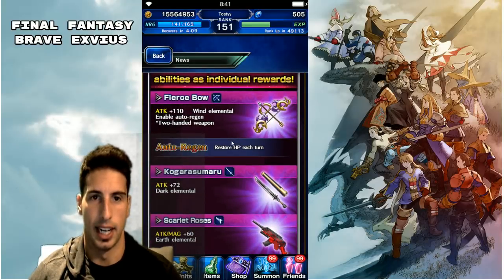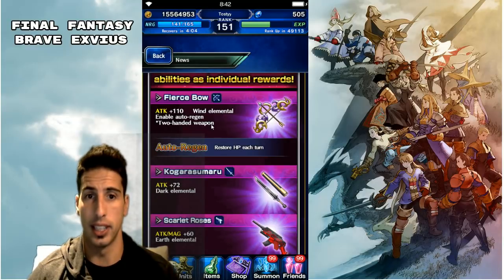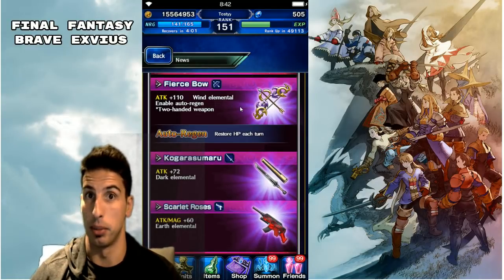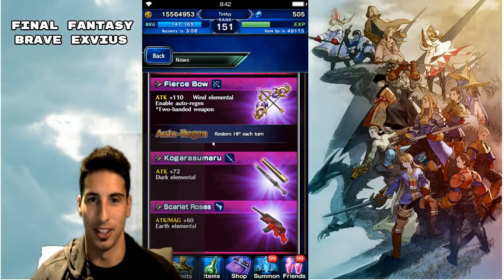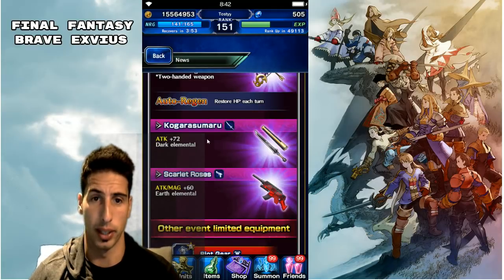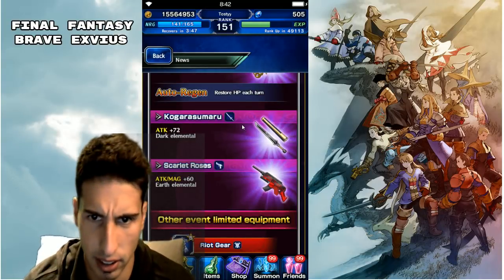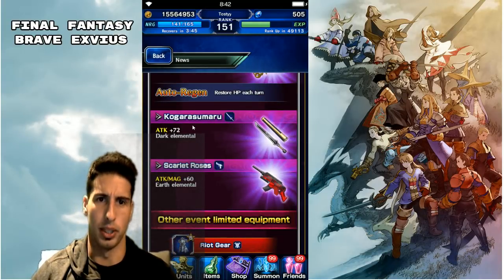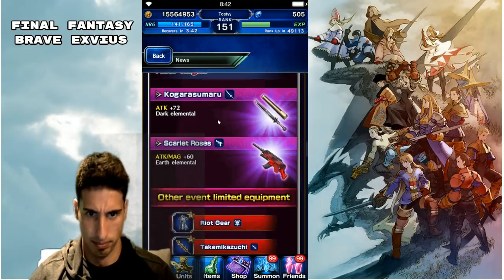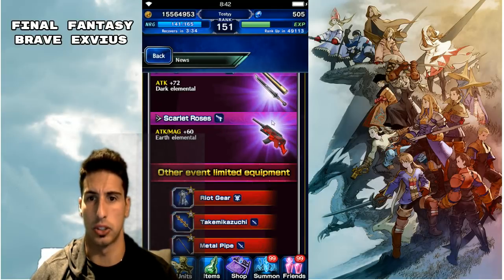Let's go over the equipment. First up: Fierce Bolt — attack 110 with the wind element, enables auto-regen, and it's a two-handed weapon, so maybe a true double-handle. You basically restore HP each turn. Next, I'll try to pronounce this — Koga Rasu Maru — it's a katana with a dark element, attack 72, which is not bad. Then Scarlet Roses — attack and magic plus 60 each, with an earth element attached.